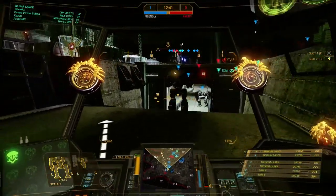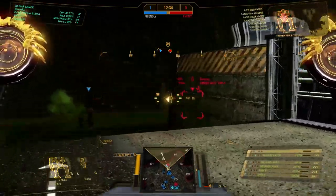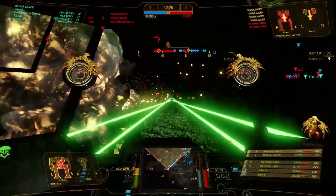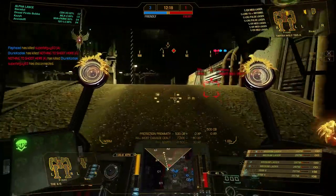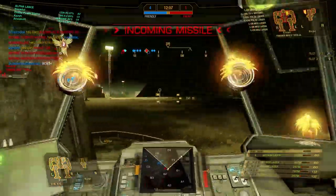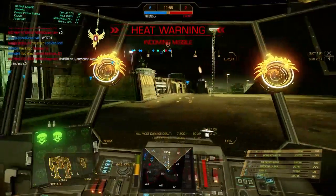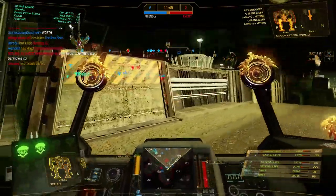Our assaults are in the tunnel and that would be a death trap for me, so I avoid it. I spot a blip on the minimap — a light mech trying to get behind our main force. We deal with him quickly to keep our assaults safe so they can focus on the main force. There's also a Timberwolf, so I go in, drop SRMs in his face, get another salvo, and duck behind cover. I fire a cool shot because I really want to take him down, and with my buddy's help we finish the Timberwolf off.